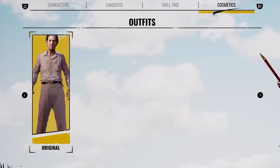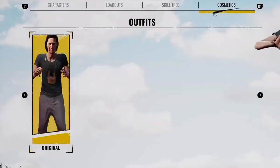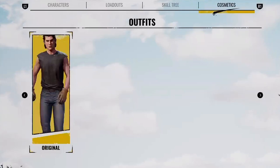Moving on to the rest of the family members — the Cook, the Hitchhiker, Johnny, and Sissy. Sadly, these characters do not have more than one outfit. The Cook only has the original, same with the Hitchhiker, Johnny, and Sissy. I'm pretty sure we will get more outfits for these characters soon.